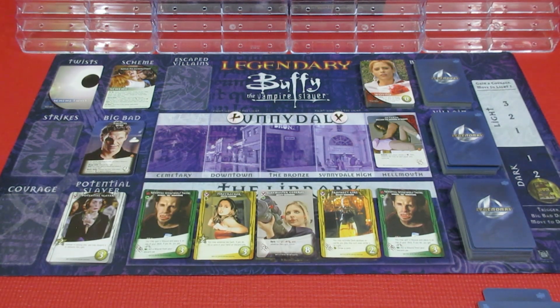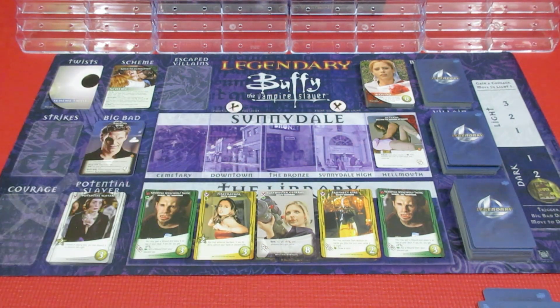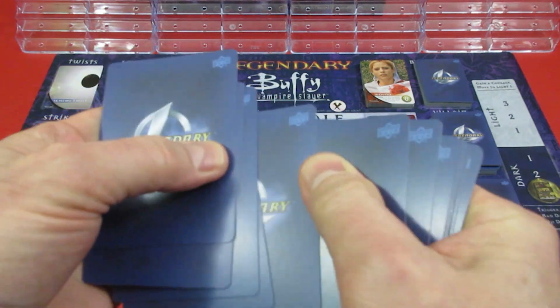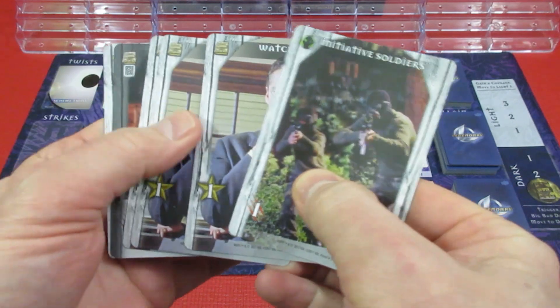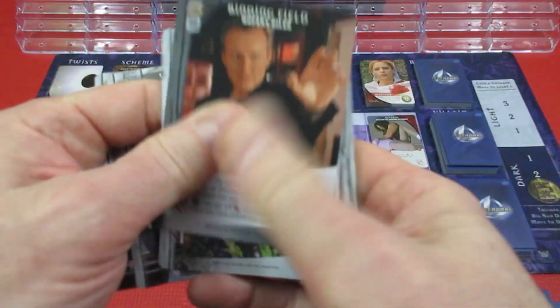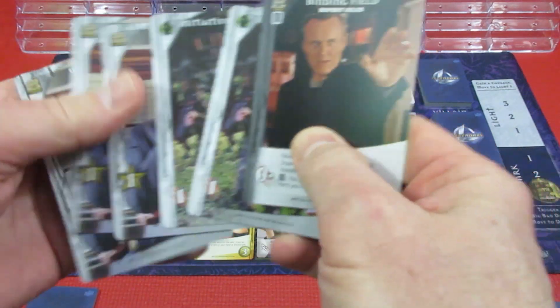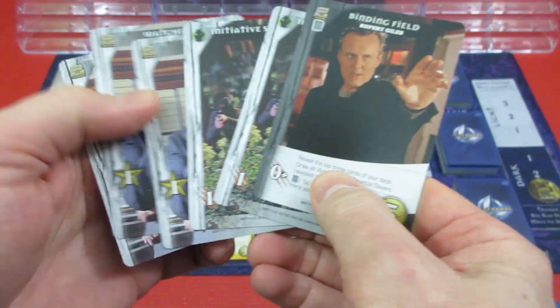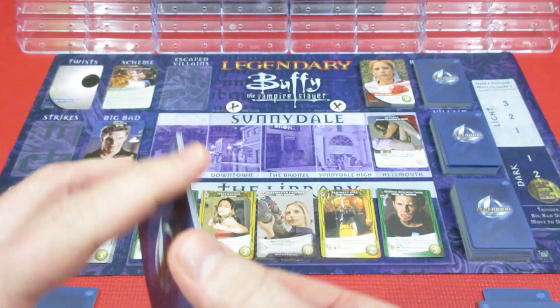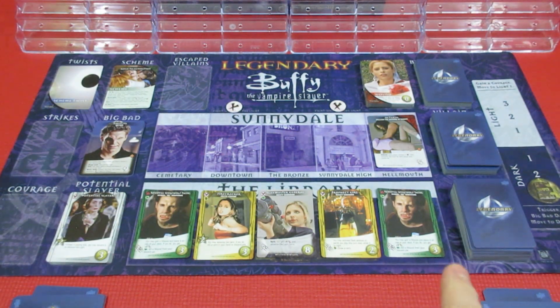That's the end of Player 1's turn - no cards left in hand so we shuffle and draw 6 cards for next episode. Next hand will be 2 Attack, 3 Recruit, plus Giles lets us reveal top 3 cards of the deck and draw all Watchers, so we might get a lot more Recruit. Not much Attack though.